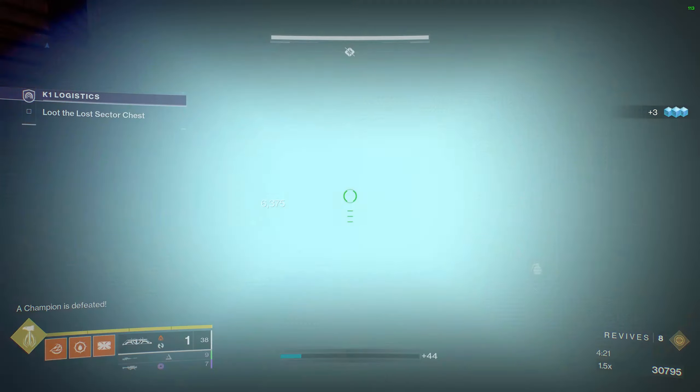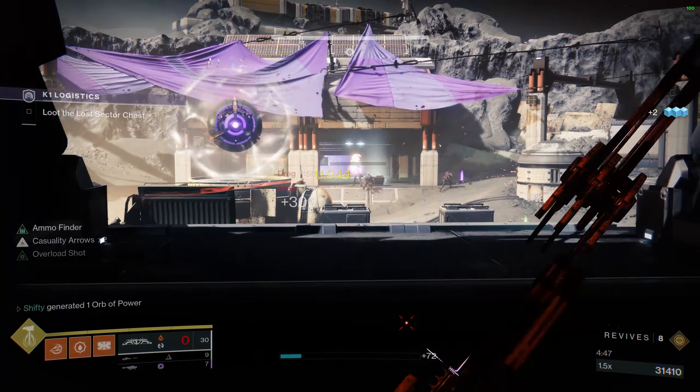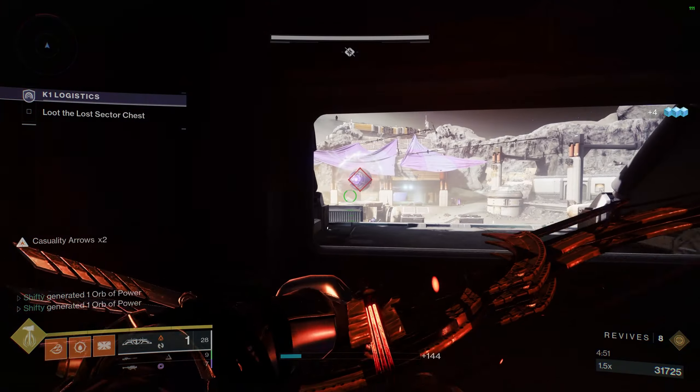This hallway shouldn't be too bad to clear. We got a couple of wretches up here — that one's stuck in a box. There is an overload champion so you do need to be a little bit careful. Then right as we round the corner there will be three wretches.